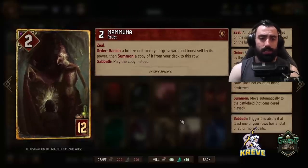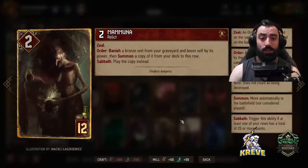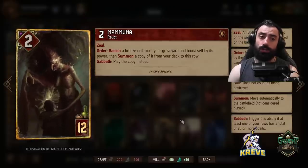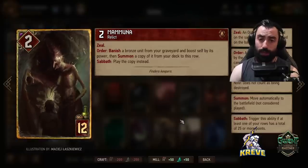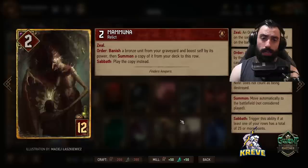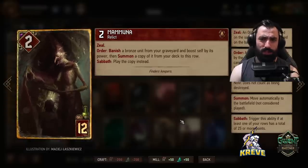We're saving the other Griffin in deck because later we want to play Mermuna, preferably in round two — this gives us thinning and makes sense for a good bleed, a high tempo play. Mermuna has a zeal order ability, meaning you can use it right away. We banish a bronze unit from graveyard, boost self by its power, and summon a copy of it from your deck to this row. The target for us with Mermuna will be to banish Griffin from graveyard, get a nice boost for Mermuna, and then pull the other Griffin out from deck to the same row. We've got backup plays with Wild Hunt Hounds and Witch Apprentices as well if something happens with Griffin.